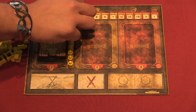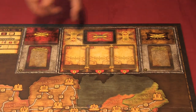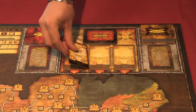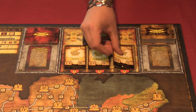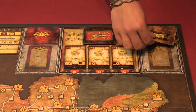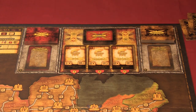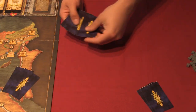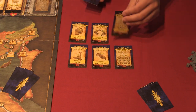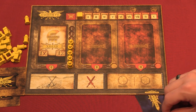Now put the influence cube on slot one of the influence tracker — this is how much influence you have at the beginning of the game. Shuffle the Fortuna, Castra, and Deceptio decks and put them on their spots on the board. Draw the top three Castra cards and lay them out in front of the deck from left to right. Lovingly deal two Deceptio cards to each player — totally not meant for backstabbing you later. The last player gets an additional one. Shuffle the Mandatum deck and deal two to each player face down. For each player, place an additional Mandatum card face up next to the board and add two more. Face up Mandatum can be completed by any player, but only you can look at and complete your Mandatum in your cohort.